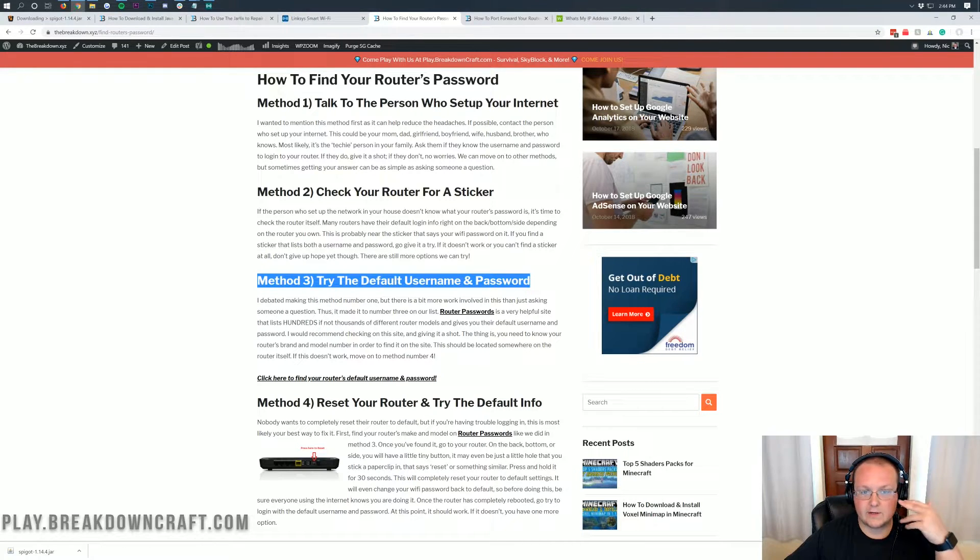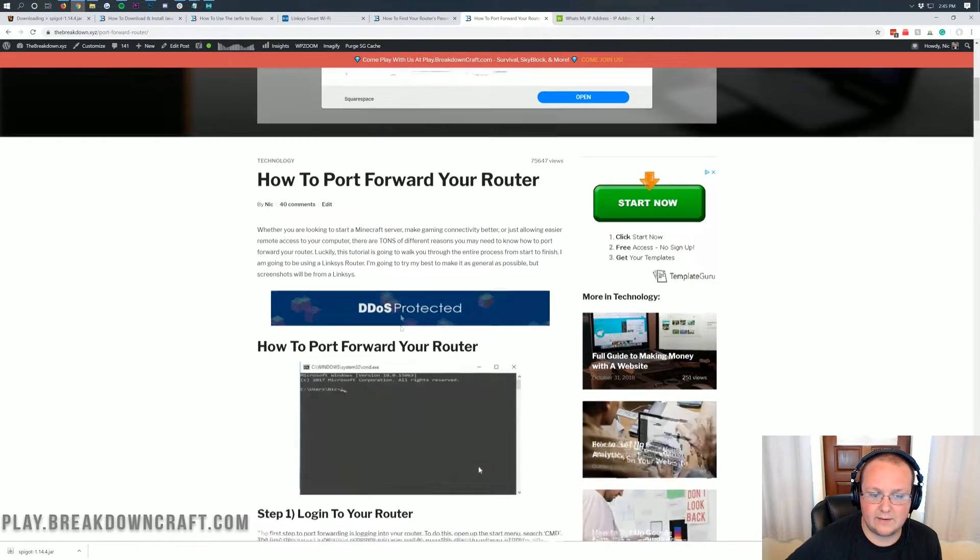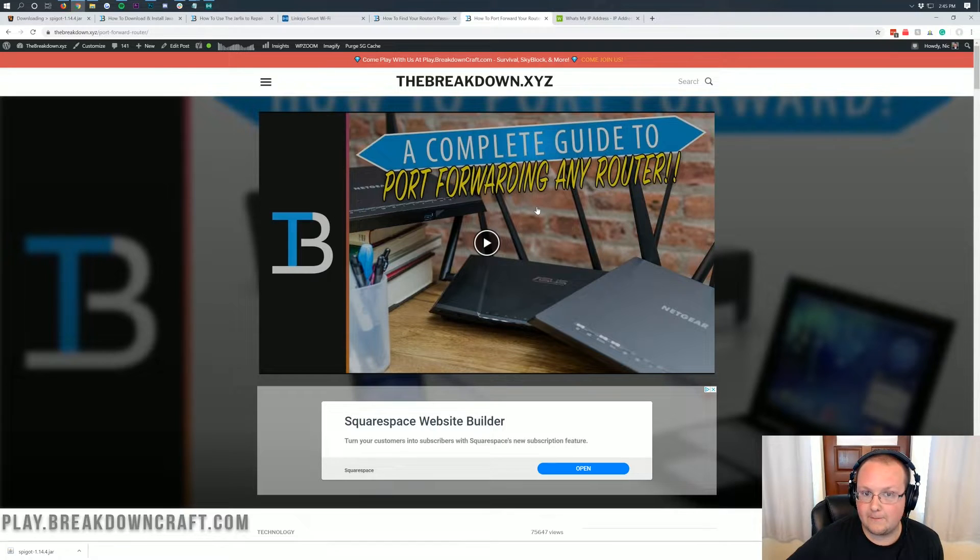Once you log into your router, you're most likely on a completely different screen than I am, and that's perfectly okay. I'm going to give you all sorts of different terms and places to look for in your router. You may find port forwarding under: Advanced, NAT Gaming, NAT Forwarding, Port Forwarding/Port Triggering, Administration, System Administration, Apps and Gaming, or Security. For me it is in Security, then Apps and Gaming, then Single Port Forwarding. We also have an in-depth tutorial linked in the description on how to port forward, and a video covering all the top routers on the market — from Cisco to Netgear to Linksys, AT&T, Verizon.